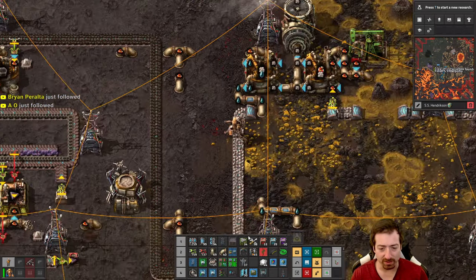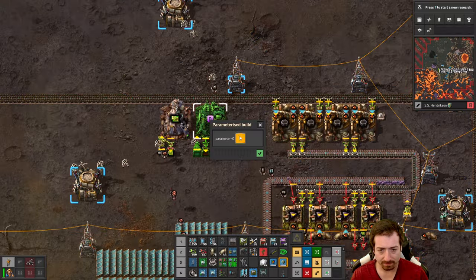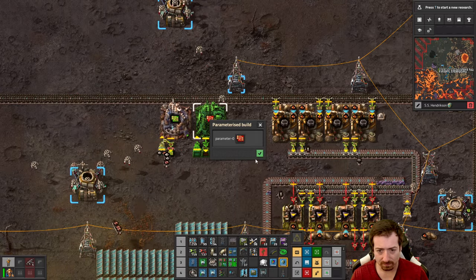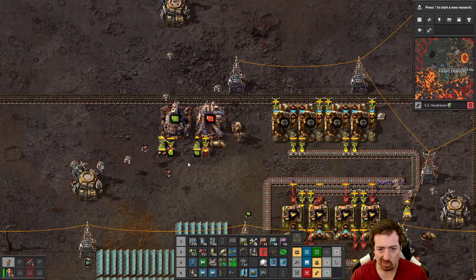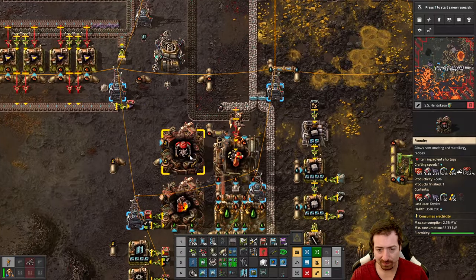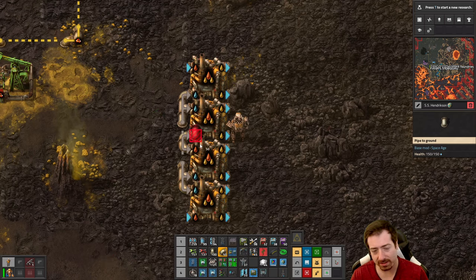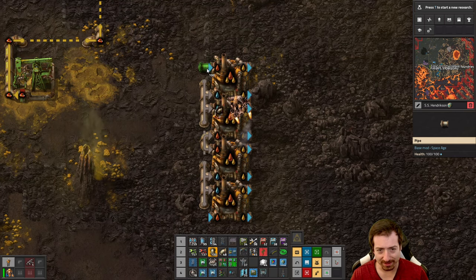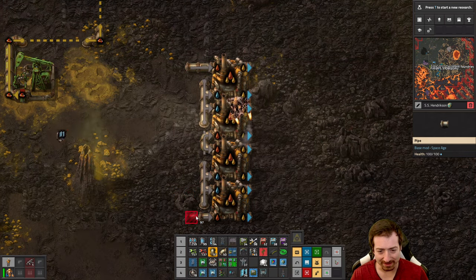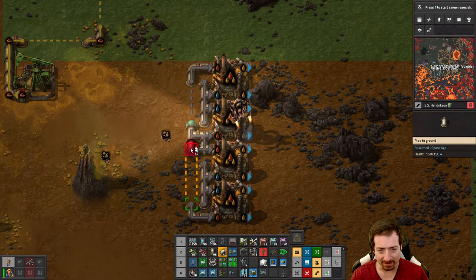So I need red chips then, and we're not gonna have any plastic. I was just starting to think about that over here, and I said I need to blueprint this, and then what happened was I didn't because I didn't have the underground pipes, and then we got on a rabbit hole for underground pipes, and here we are.